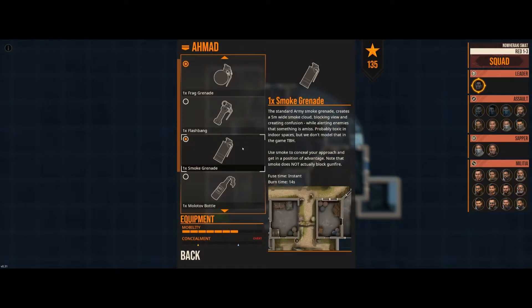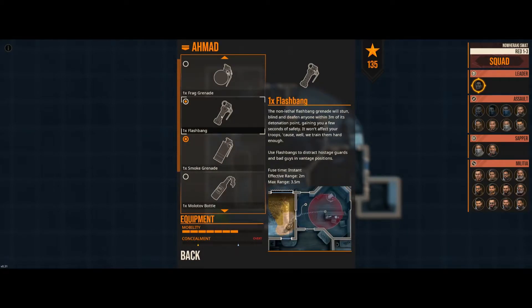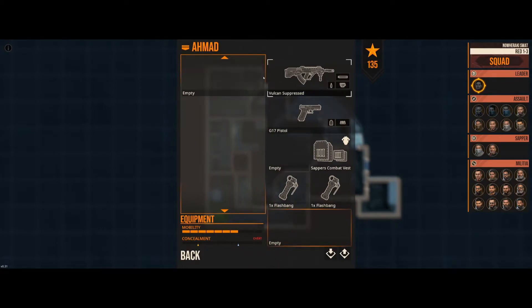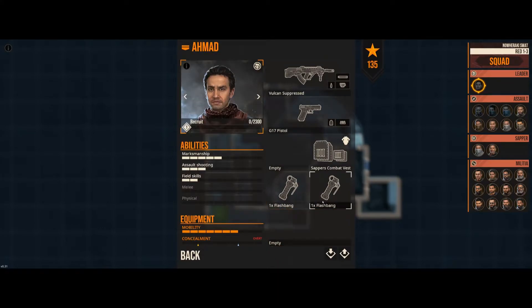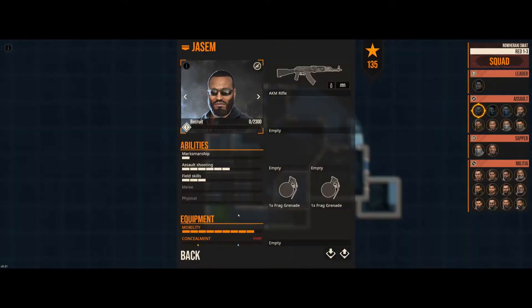We are not going with frags — we'll have flashbangs instead. The team leader doesn't have any additional equipment options. I'm curious what the team leader role actually offers, because if he can't really do much, I'd just replace him with an assaulter.